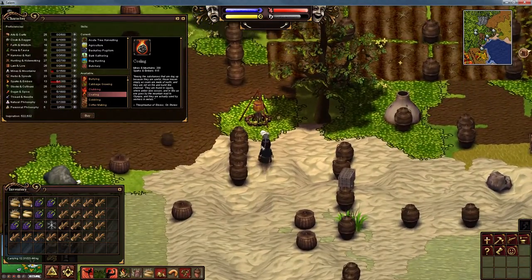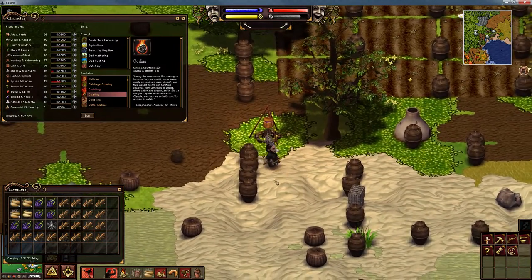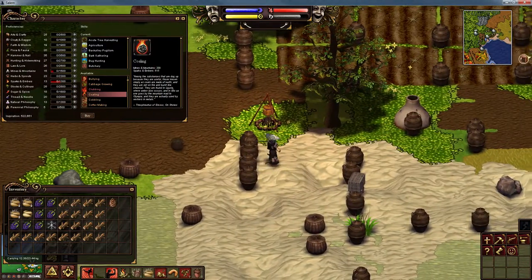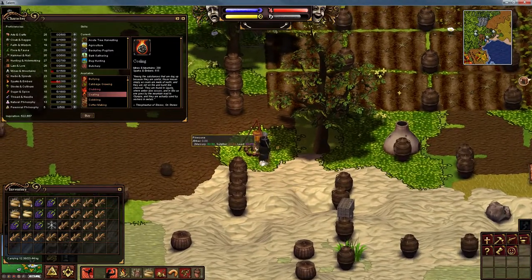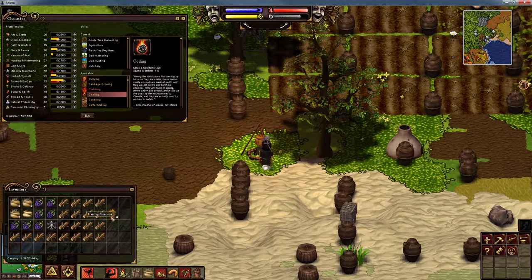Never drop them — always use them. Right, let's make this flaming pinecone. Trouble is I've just split that pinecone so now I haven't got it, but luckily I have another one. To make the flaming pinecone, just right-click it on the fire. Remember it will disappear after a few minutes, so we're going to study it completely so it's not wasted.